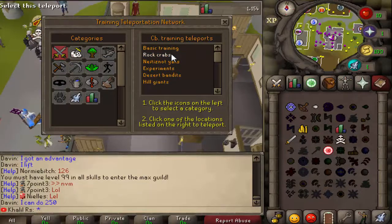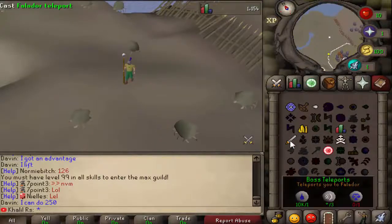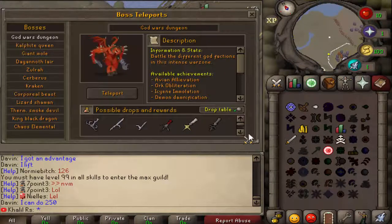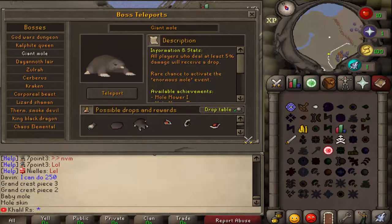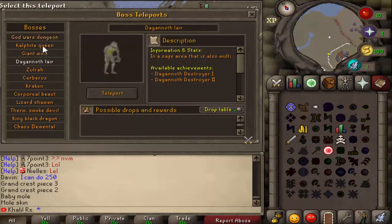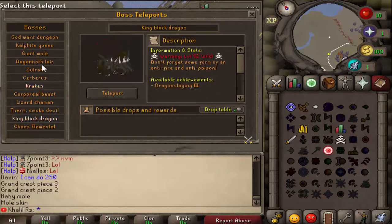For basic training you can go straight to Rock Crabs and boom, you're there — that's awesome. There are also boss sections with a little sword icon that tell you drop rates and possible drops right there. They have some awesome monsters like Zara, Kraken, and Cerberus — it's pretty sick.